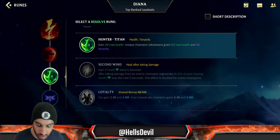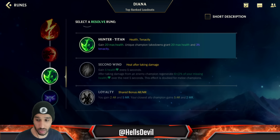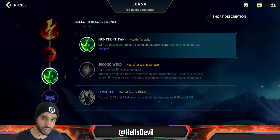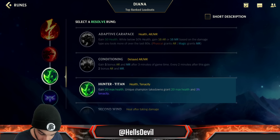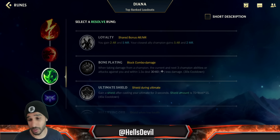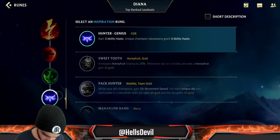Third rune is situational. Hunter Titan is generally going to be the best to get the HP, especially when you play jungle because you're ganking around all the time and can easily stack it. The new rune coming out for Hunter Titan should also be good for Diana. Otherwise you can go Bone Plating for the early game, but I don't really recommend it as much because you already have your second ability to give you a barrier, so it's a bit of a double-edged sword.